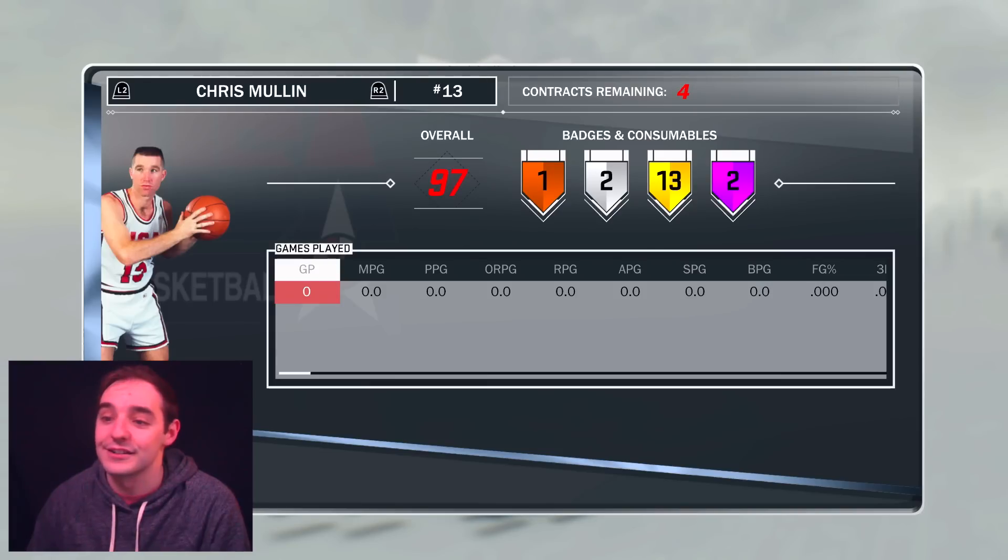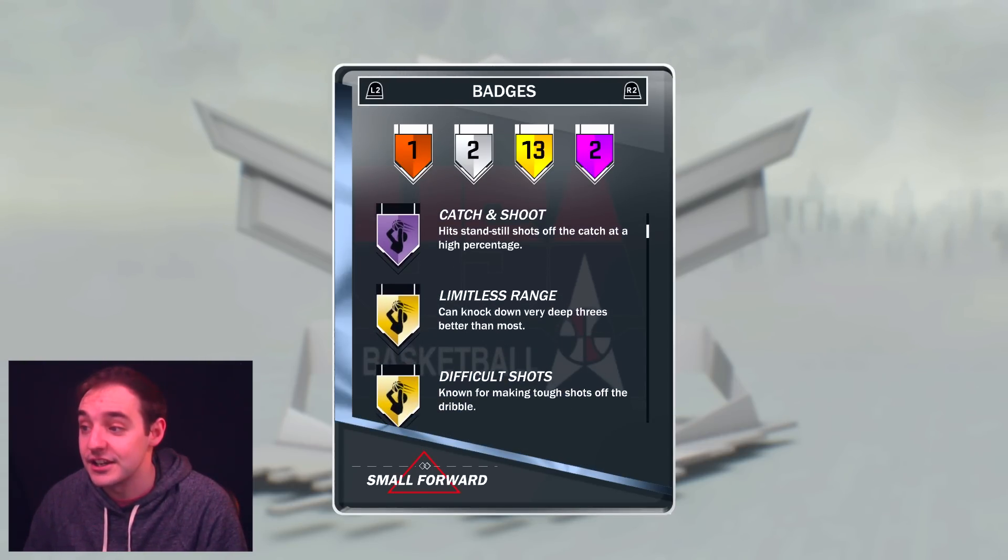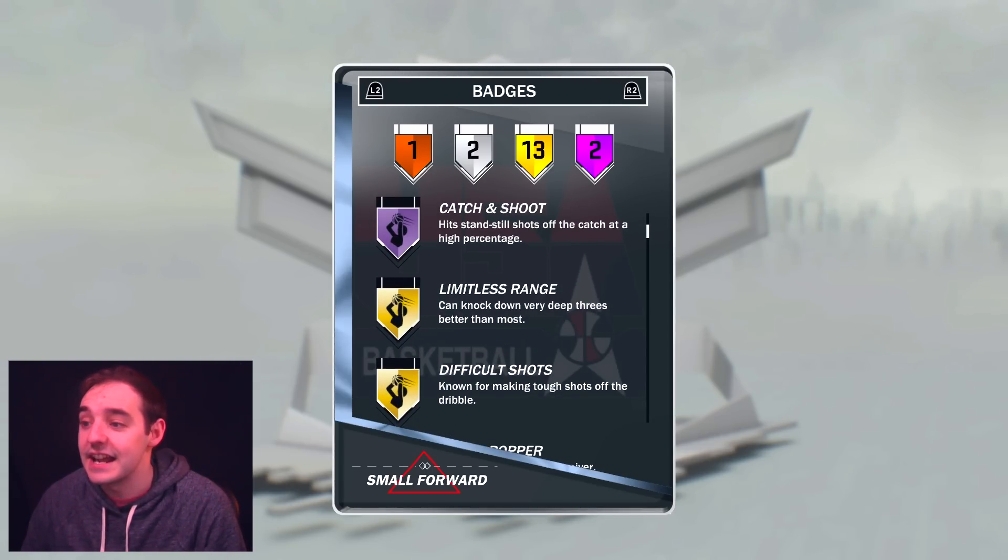Obviously, we've got to come over here to the Team USA set. He does have two Hall of Fame badges, which is kind of nice. He has Corner Special and Catch and Shoot. Catch and Shoot I like — that's a good one. I definitely feel like that one activates a lot. We also do have to badge him out for Lob City Passer, Flash Passer, and Pickleball Monster. Those are easy badges — we've got those ones.